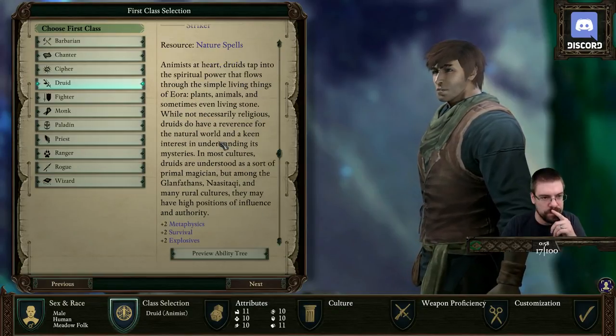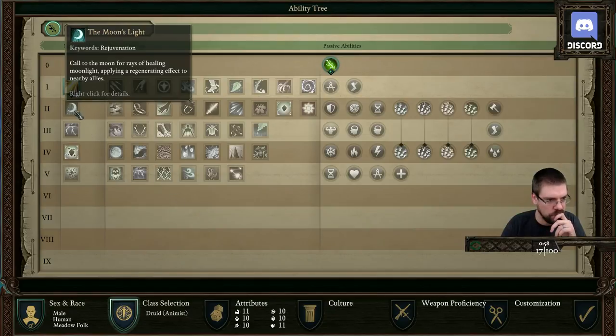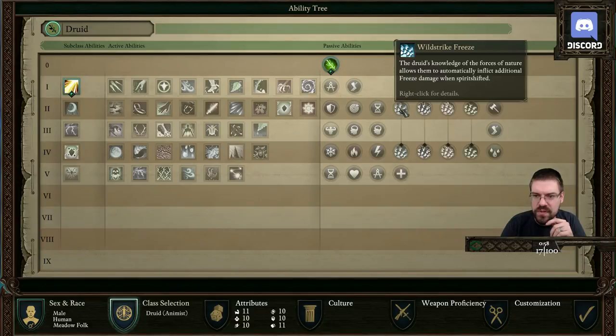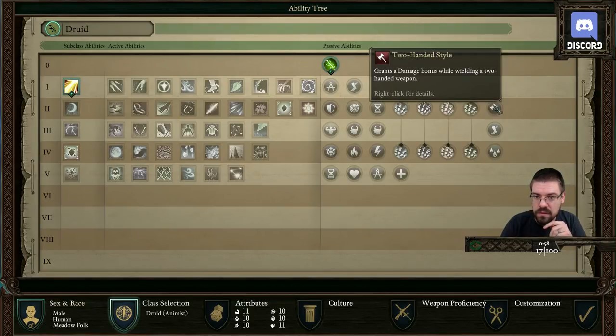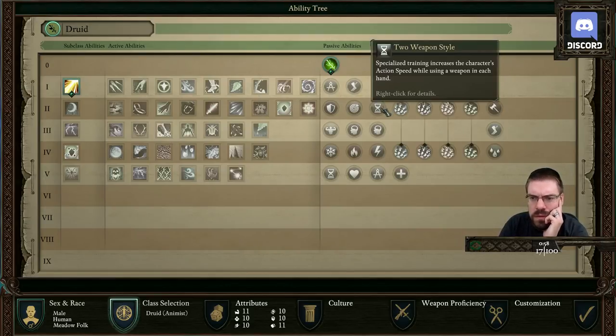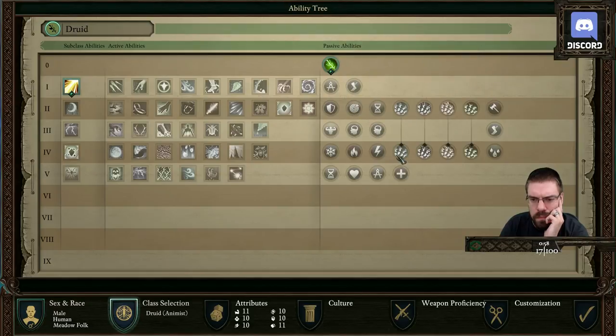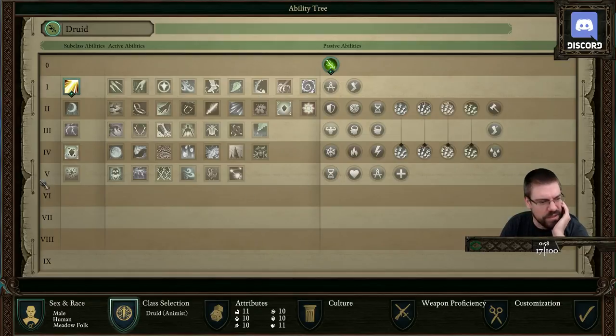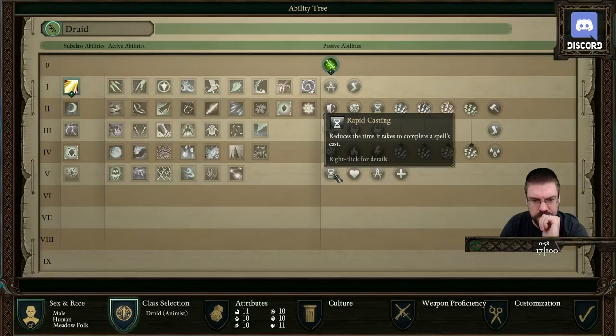Here's what we're going to be — I want to be a druid. Wild strike freeze? The druid's knowledge of the force of nature allows them to automatically inflict additional freeze damage when spirit shifted. A lot of these seem basic. Rapid casting — oh, that sounds huge. Real quick — there's some people that are confused in chat. This is the backer demo. This is not PoE 2. This is the same thing that's been available for months — I'm just looking at it for the first time.